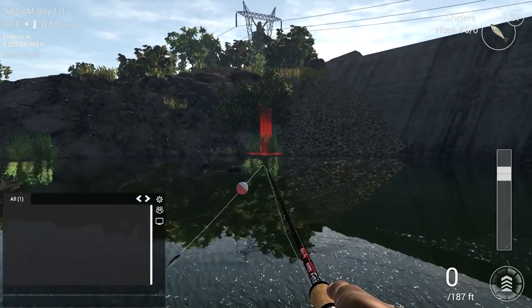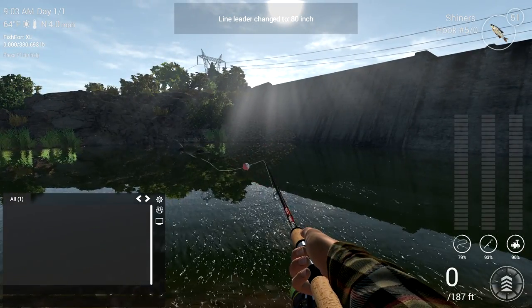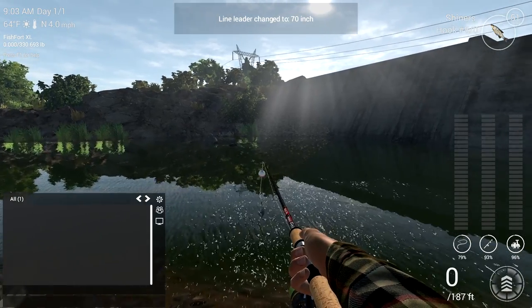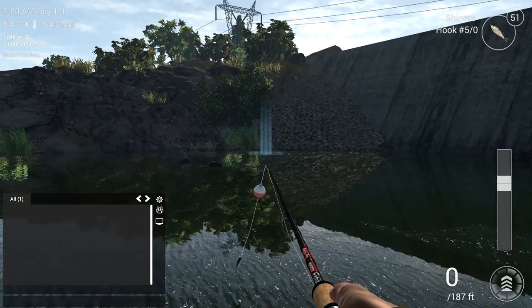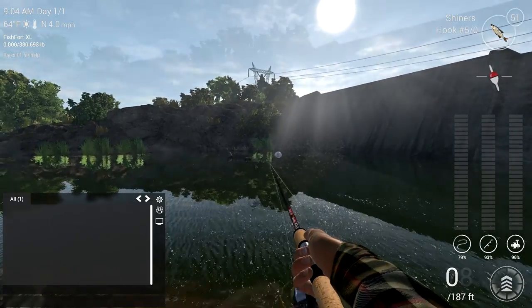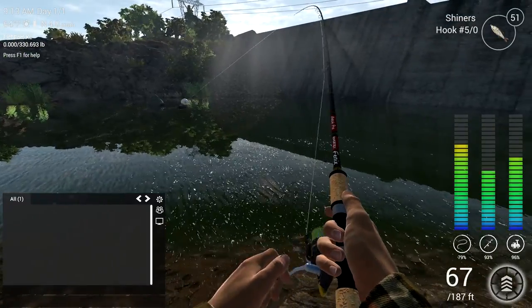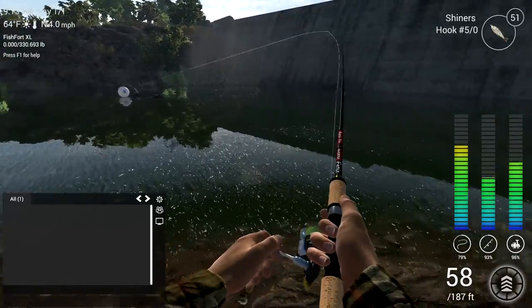I'm using the magic combo of a 5-aught hook and shiners — that's been the go-to combo for the last couple of fishing spots and we're going to stick with that. Set your lead out to 70 inches and cast right out in front of those reeds. From this spot you're going to catch all three target fish: bass, salmon, and steelhead. Just let that bobber float to the left. If it gets any further than the large rock, reel it back in and cast again.